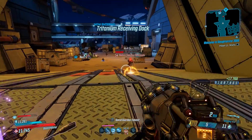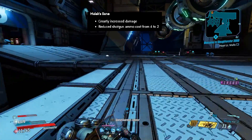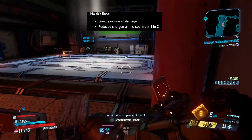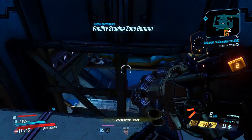They also buffed the Maliwan Spiderant — they greatly increased damage, though they didn't say by how much, so we're gonna have to find out. They also reduced the shotgun ammo cost from four to two. I've never used the Maliwan Spiderant, but I'm gonna try it out.